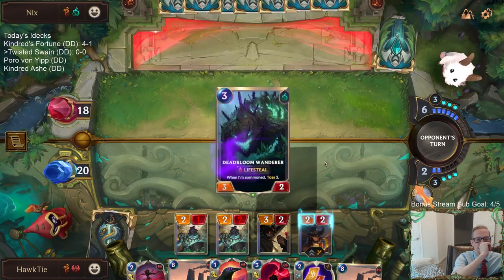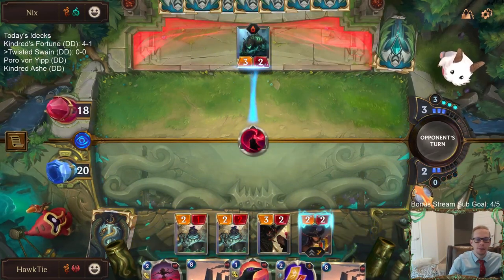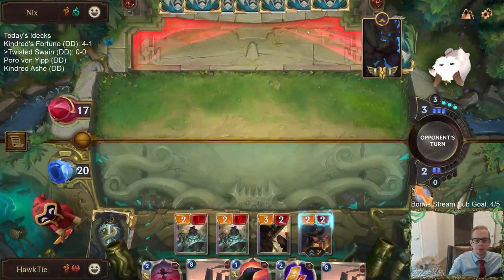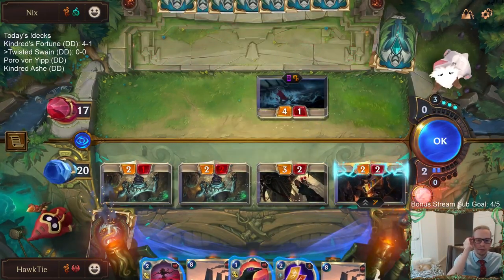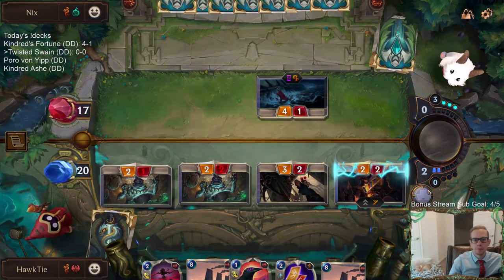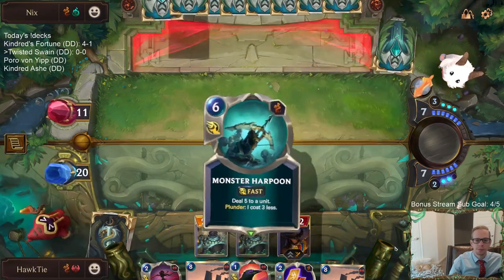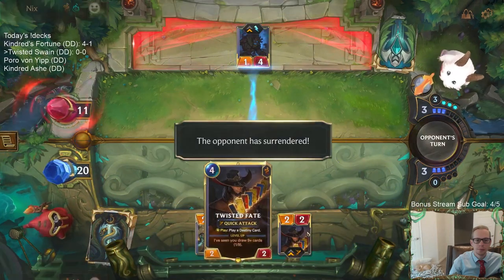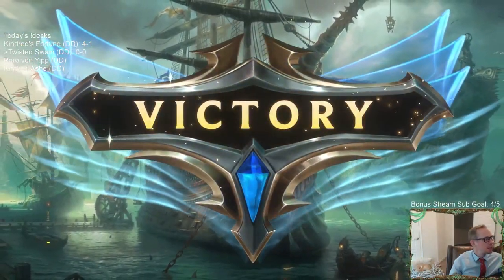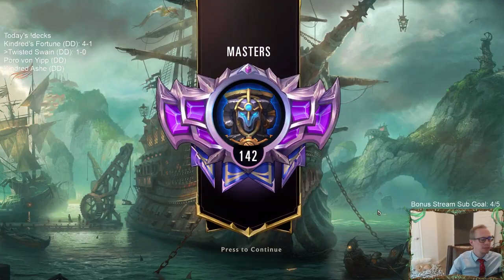I don't think they would have the mana for Sap Magic but I guess it's possible. Oh, that's the ephemeral one - grabbed that from Stalking Shadows. There we go, boom - killing the other Maokai with a Monster Harpoon. Monster Harpoon's a pretty fitting card to play against a deep deck, right? Against sea monsters - a monster harpoon for a sea monster harpoon.